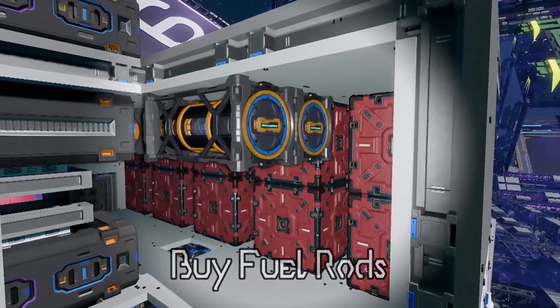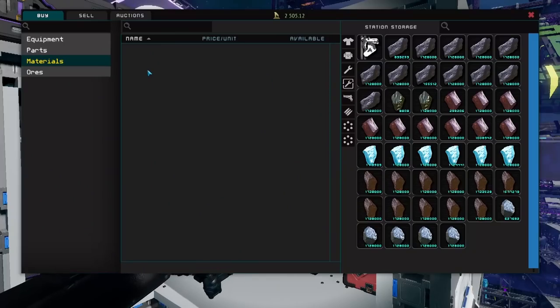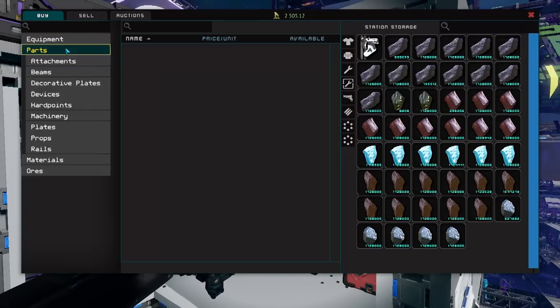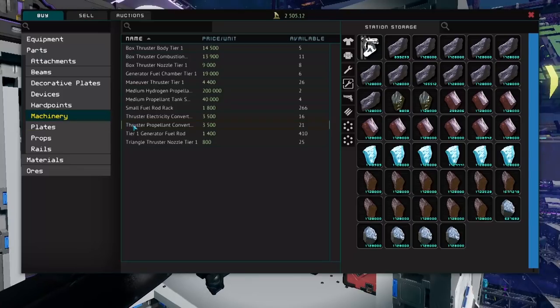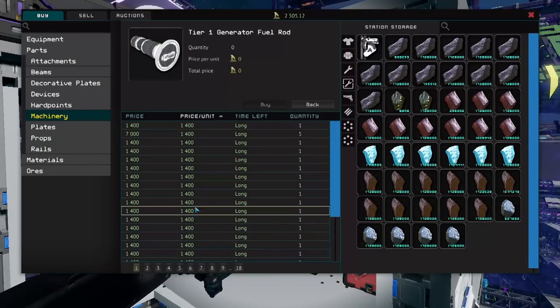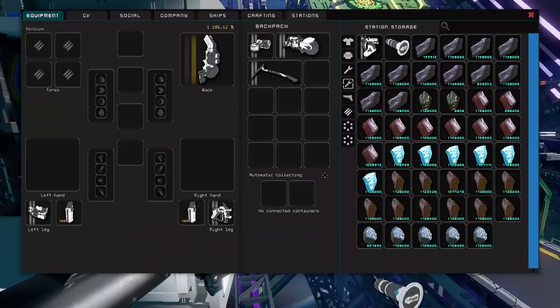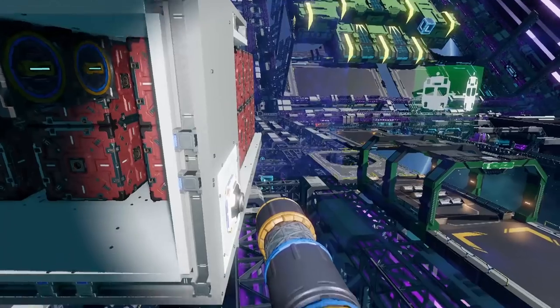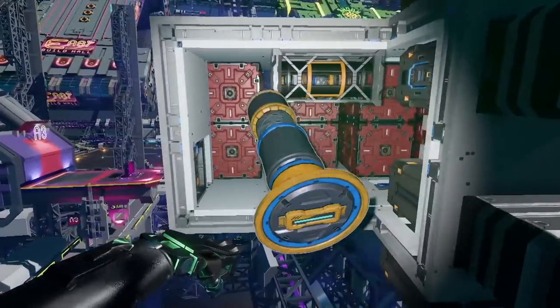If you've run out of fresh fuel rods, you can buy more in the auction house. Press comma to open the auction menu, click on Parts, then Machinery, and at the bottom you'll see Tier 1 Generator Fuel Rod. Click on that, you'll see a list of prices. Buy one of the cheap ones — it'll go into your inventory. Grab it, drop it out into the world, pick it up, and then put it in your ship.